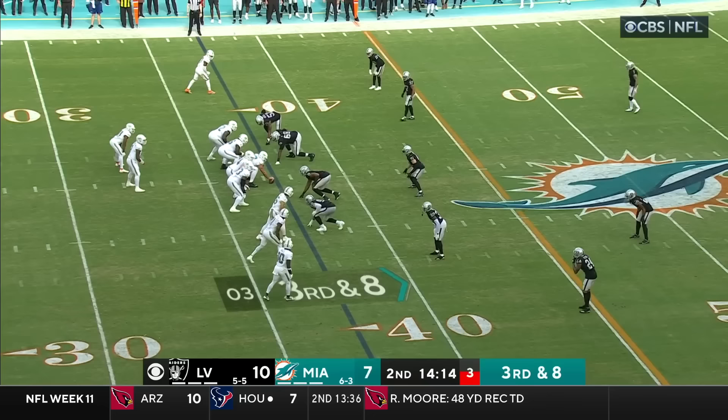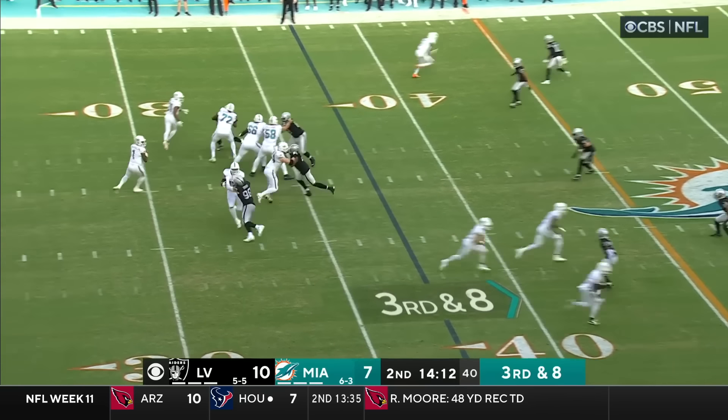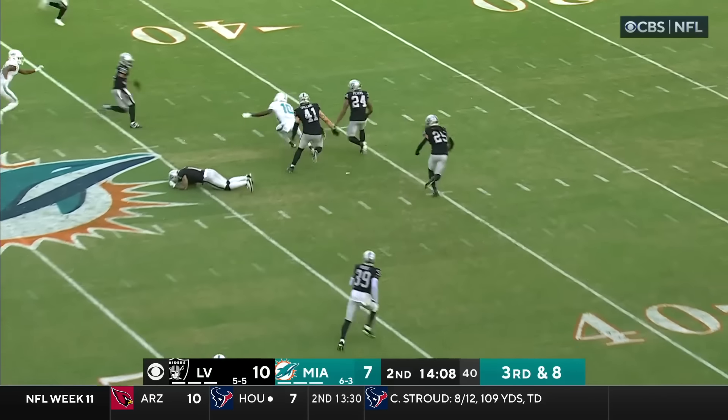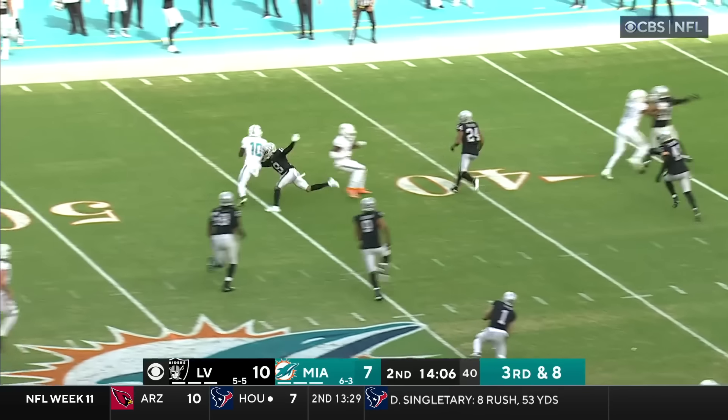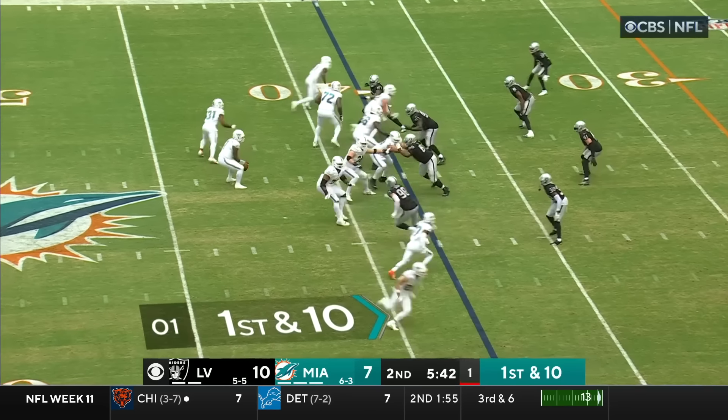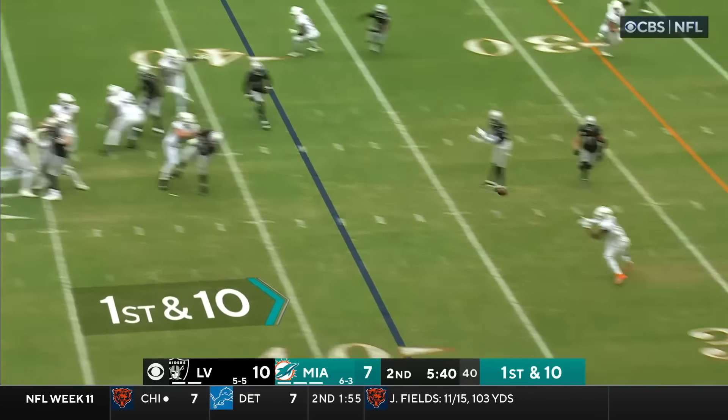Raiders have six in the secondary. Third down and eight for Tunga by Loa, throws — caught again — there's Hill, bouncing off bodies — what a move — lickety split — down to the 40. Craycraft, two up — caught.